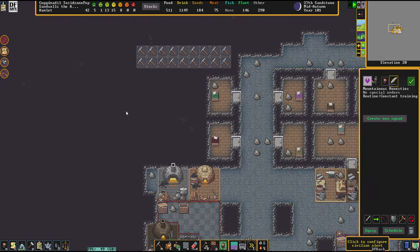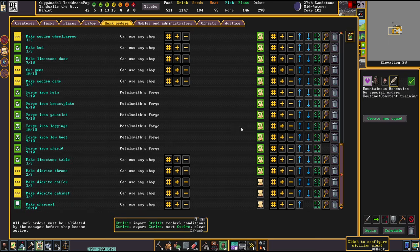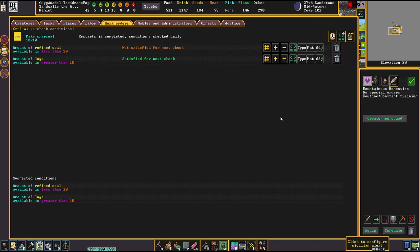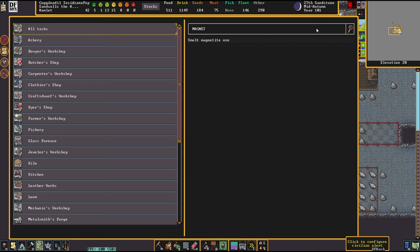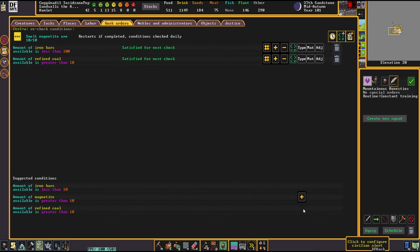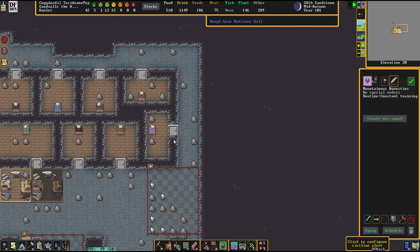I bet we are lacking metal still, so it's now about time to set up more automatics. Charcoal — we're going to make that once refined coal drops below 20, as long as logs are greater than 10. And magnetite will be smelted as long as we have less than 100 iron bars and there's refined coal available. That should sooner or later get the industries into motion.